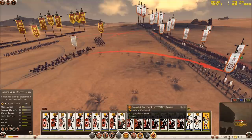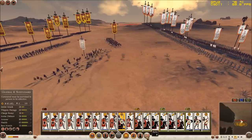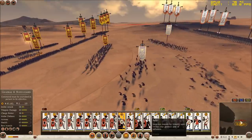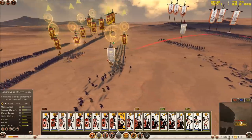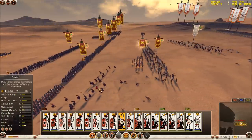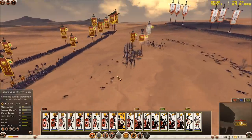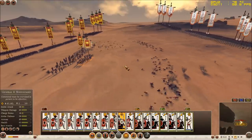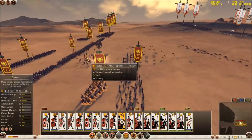I now have to take my general, put him forward, and use the rally ability. The rally ability is going to help this unit come back into the battle. As you can see they have been rallied and the green sign has shown up, but their morale was too low for them to return to the battle. My general was unable to rally these troops because they took heavy casualties.